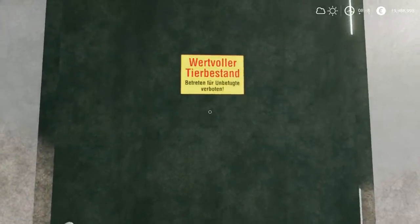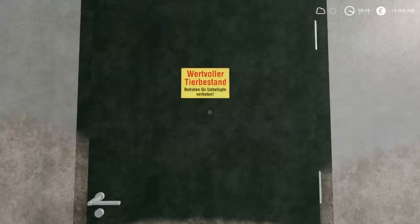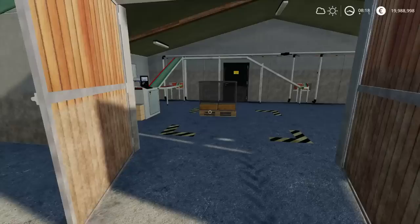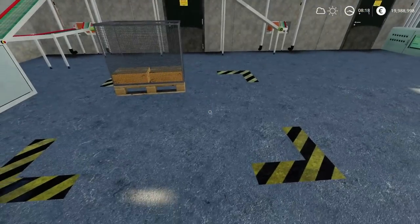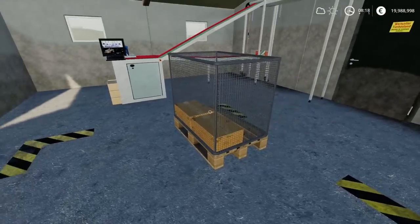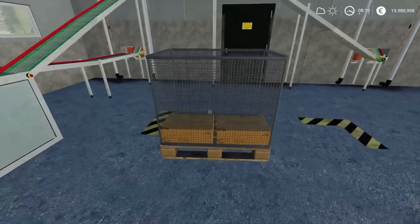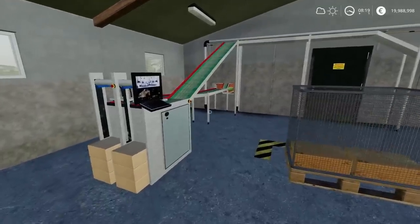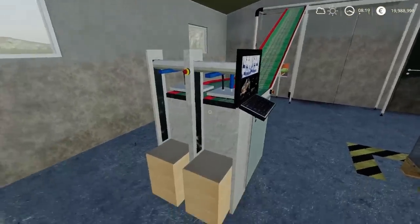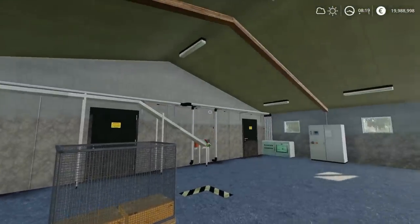We've got plenty of doors open — valuable livestock, entry forbidden for unauthorised persons. I think we're authorised. We've got a side door and our main door here, which brings us through into where the egg boxes will spawn. The egg boxes will spawn inside this hazard marked area. I put one of the egg pallet mods in here just to check, and it works with the egg pallet mod — no problem at all. I was hoping, fingers crossed, for moving belts, that when you fed them and it started going through its operation you might get some movement — potentially on PC.